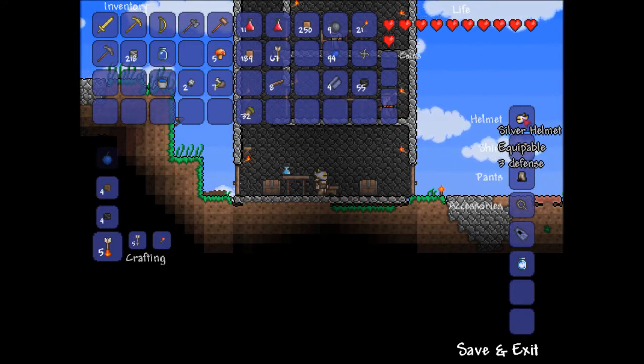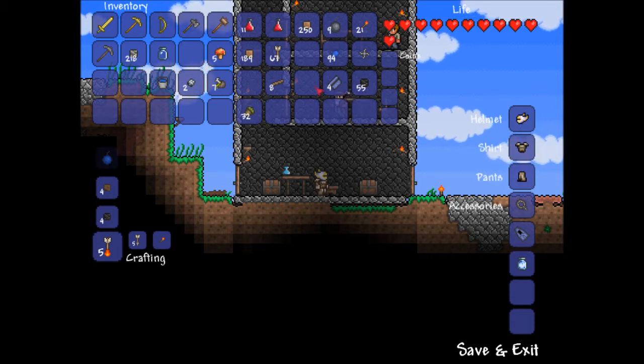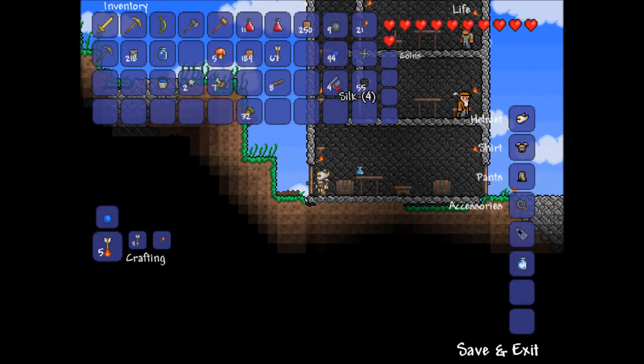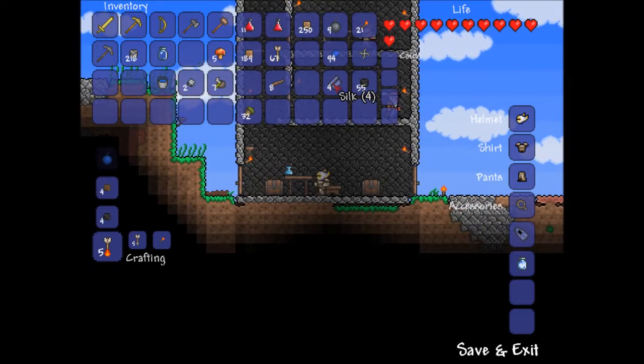Silver is one tier above iron. I had an iron helmet, but I had enough silver for the helmet, so I'm like, why not? We also figured out what silk does — cobwebs turn into silk, and then you can either use silk to make a bed, which I haven't done yet, or you can sell it to the merchant for a lot of cash, and that's good.